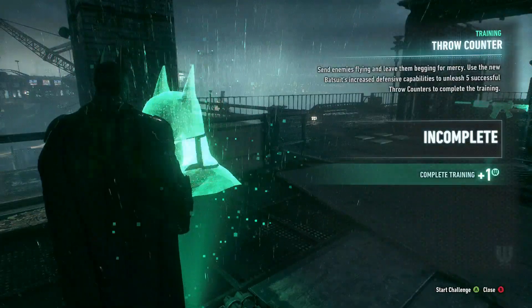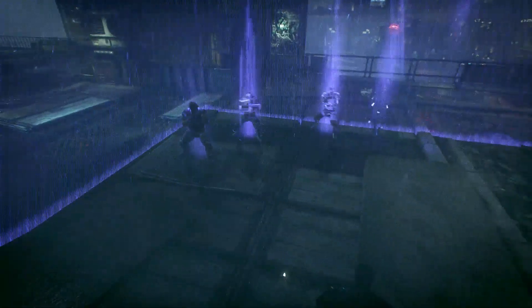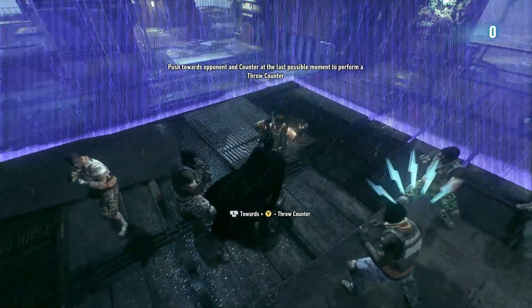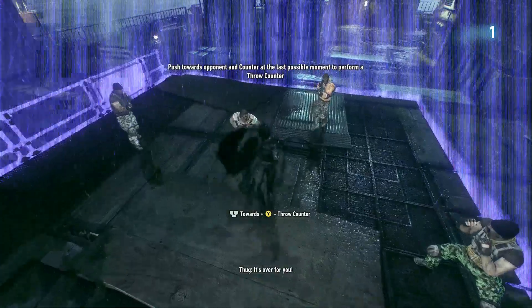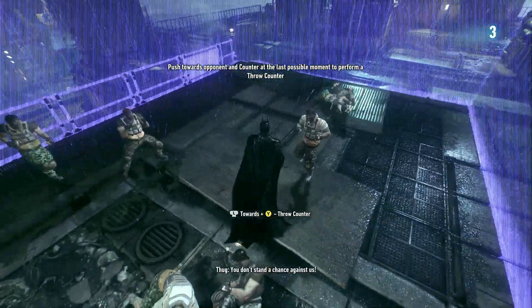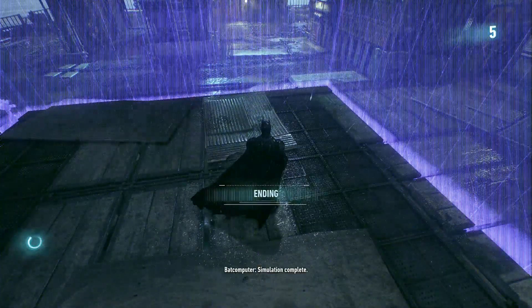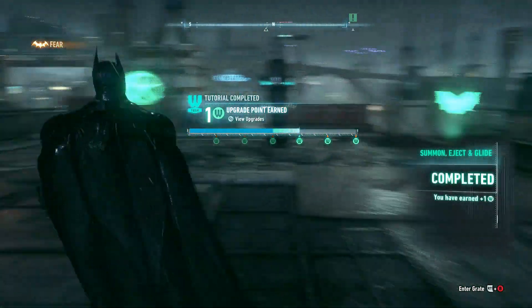Throw counter — set enemies flying and leave them begging for mercy. Use the new Batsuit's increased defense capabilities to unleash five successful throw counters to complete the training. It's over for you! You don't stand a chance against us. So you've gotta wait for the prompt. Complete.